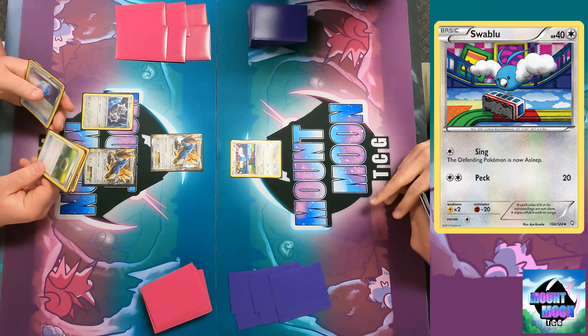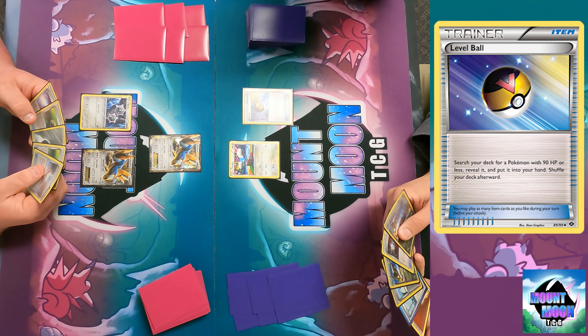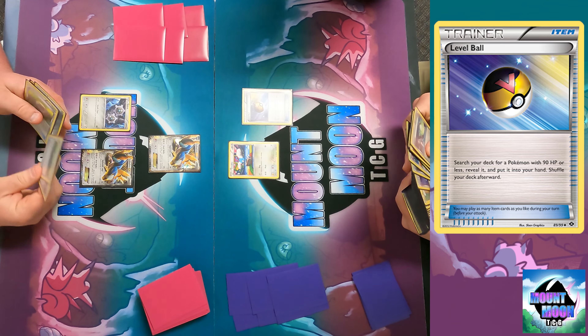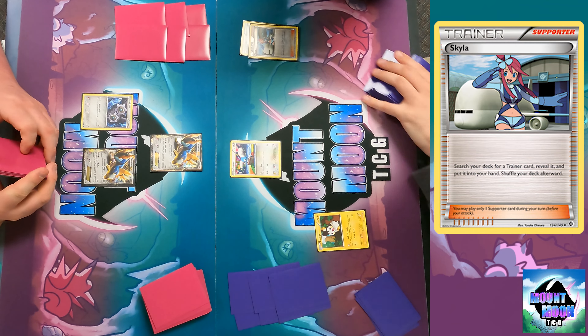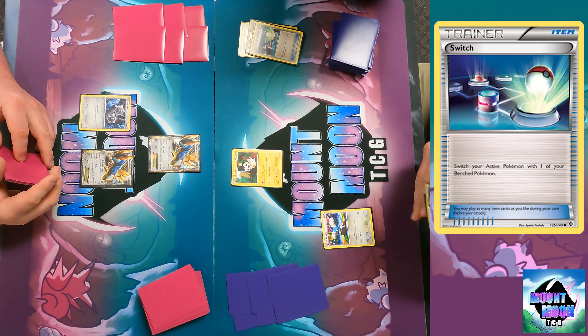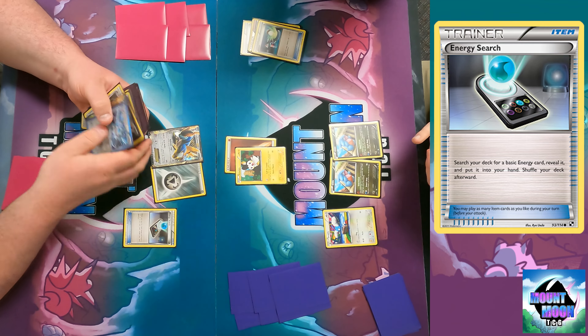Starting off with just a Swablu. I play a Level Ball — search your deck for a Pokemon with 90 HP or less, reveal it, and put it into your hand, then shuffle your deck afterward. Such a cute Swablu playing with the little toy blocks. I grab an Emolga that has the attack Call for Family. I'm going to play Switch — this is 2013 World rules, I can attack going first — switch, attach energy, and Call for Family to search for two basic Pokemon and put them on my bench.